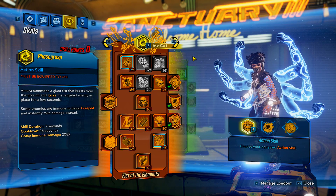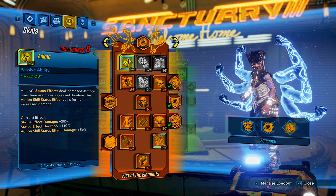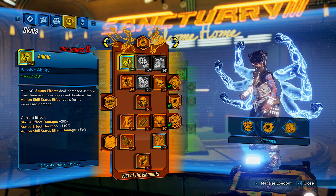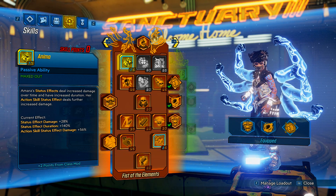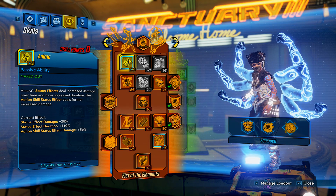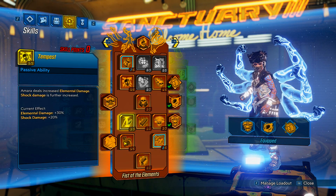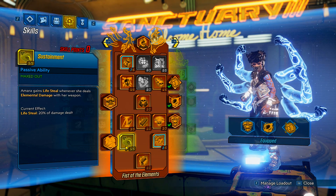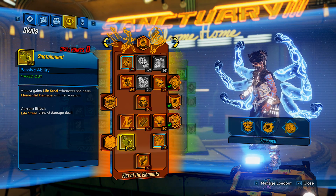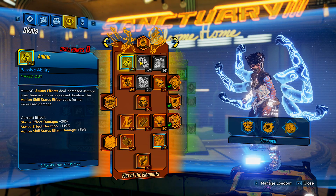Here we are in our skill tree. First things first, we maxed out Anima because dealing increased damage over time and having increased duration on your status effects are going to be one of the main ways you stay alive with this build. Not only are you doing massive damage over time to all the enemies, later down in the skill tree you are going to be life-stealing whenever you deal damage with your weapon that is elemental. So it just makes sense to be doing as much elemental damage as possible.